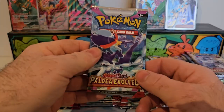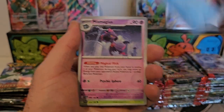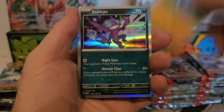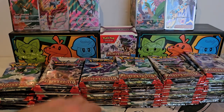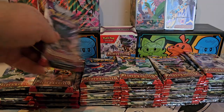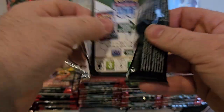The problem with these videos is you have stuff end up going everywhere. Hopefully this video isn't going to be front-heavy or back-end heavy, just nicely paced. We've got a Croagunk, Tadbulb, and then a Boss's Orders full art trainer card — very nice! Needed that one for the set, that looks fantastic.